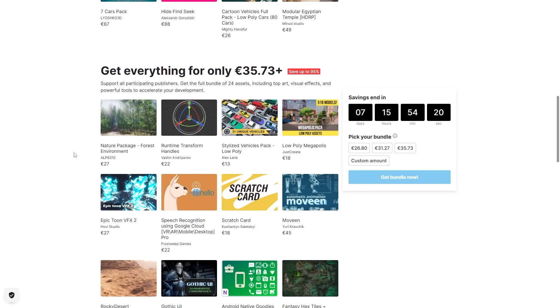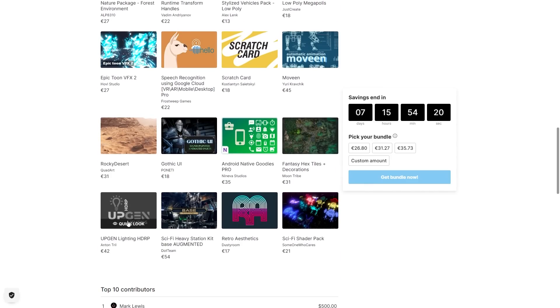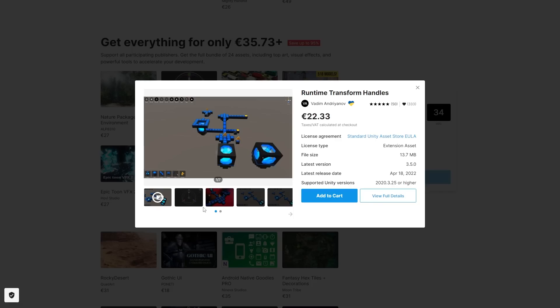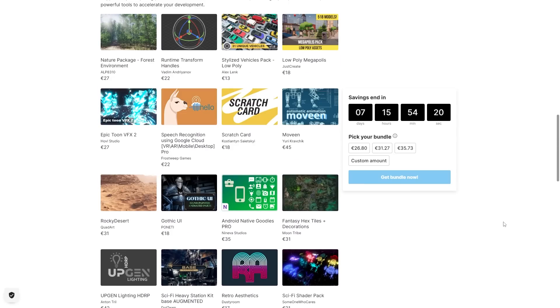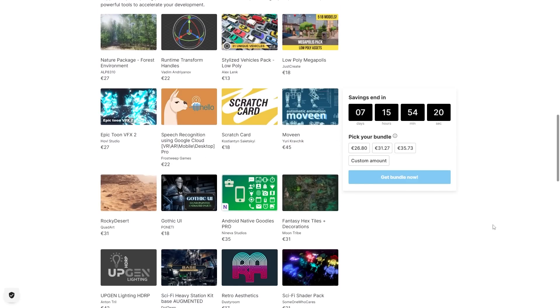There are also some realistic vehicles and a nice modular Egyptian temple. On the final pack there's a forest environment, some nice deserts, a tool to do HDRP and lighting, a bunch of interesting UI, some speech recognition, a really interesting one for adding transform handles while actually playing your game, and another one with a whole bunch of really gorgeous visual effects. It's another excellent bundle with a massive discount, so if just one of these looks interesting the whole thing is worth it.